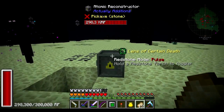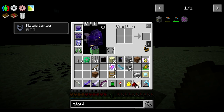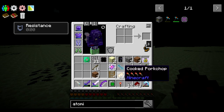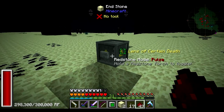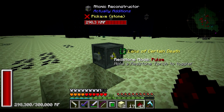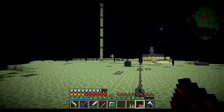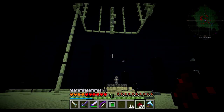I want to see how far this thing goes. I'll lay out some path and see if I can map out how far the lens of certain death fires. Alright, looks like it fires about 15 blocks. So we should be able to set that up underneath and have it shoot up and towards the ender dragon.